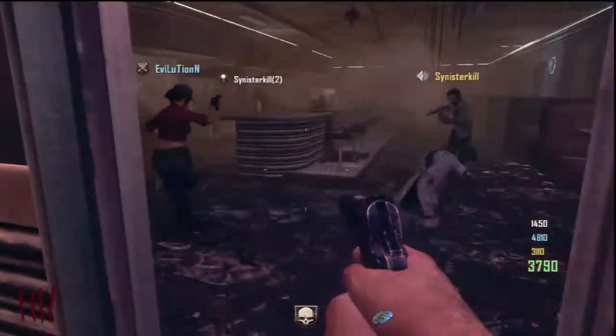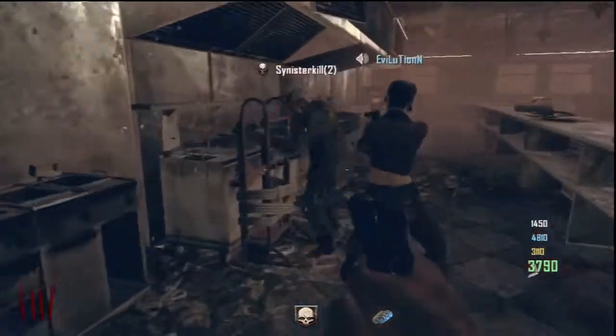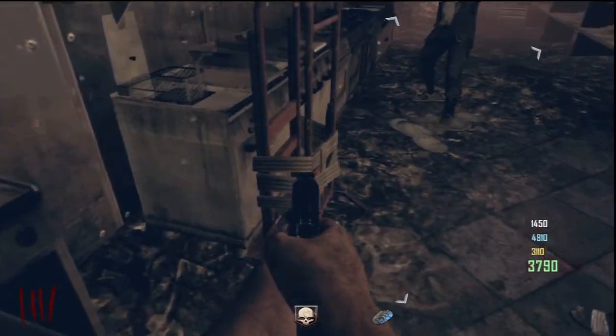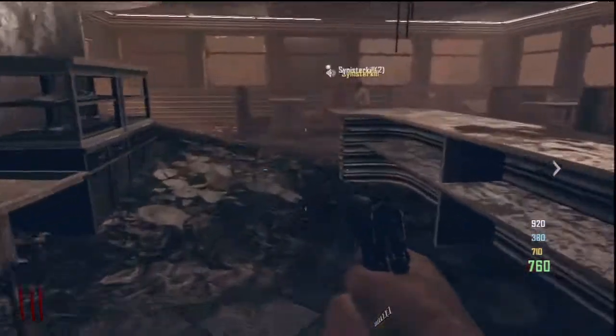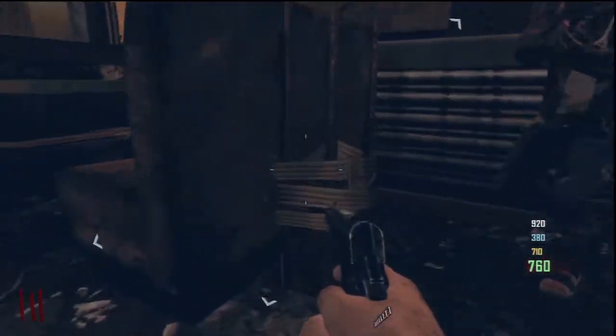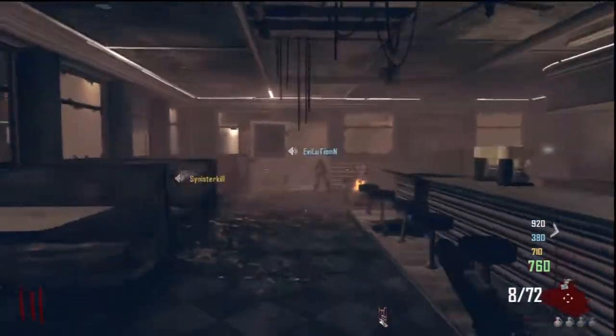Alright, so this is how to build the zombie shield on Transit Black Ops 2 Zombies. The first part is this little dolly — trolley thing. It's found inside the diner, or it could also be found here. What you want to do is attach that.